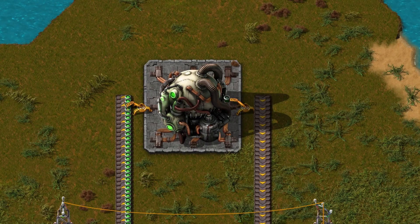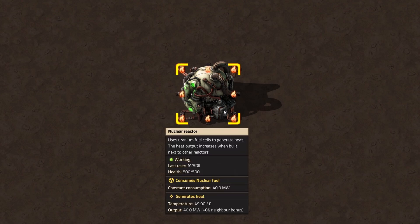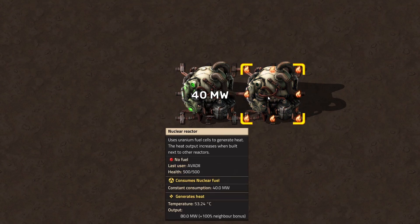Used-up cells must be removed at some point. A single nuclear reactor will output heat equivalent to 40 megawatts of energy — that's good, but not amazing. What really makes nuclear energy shine is the so-called neighbor bonus.